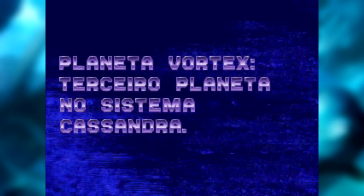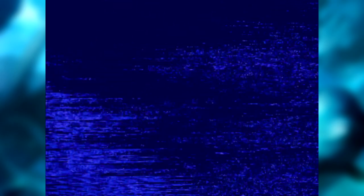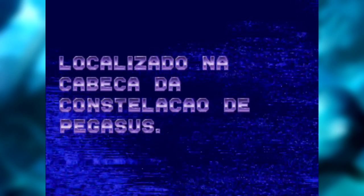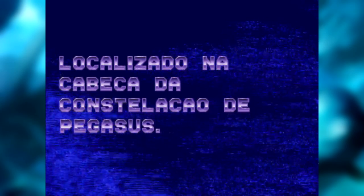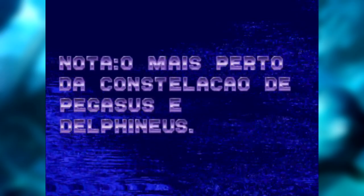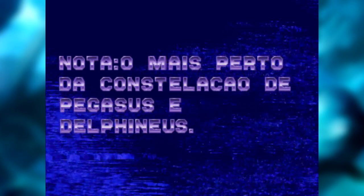O Planeta Vortex é o terceiro planeta no sistema estelar Cassandra. Está escrito aqui em Katakana: a constelação de Pegasus. Localizado na cabeça da constelação de Pegasus, e nota — a estrela mais perto de Pegasus é a constelação de Delphineus, que seria 'de golfinho'. Nós temos a forma das estrelas que estão na cabeça do Echo, que é basicamente um golfinho dentro do golfinho. Esse jogo é de 1992.